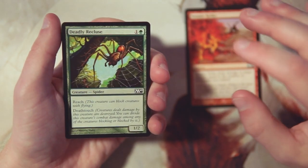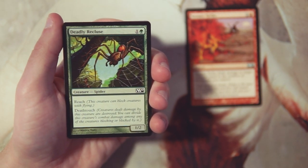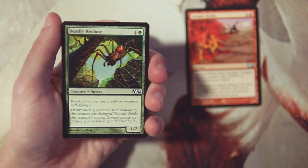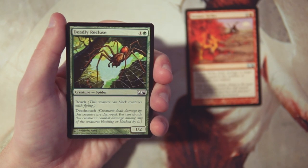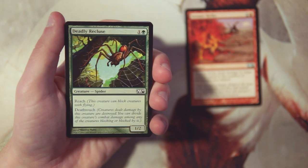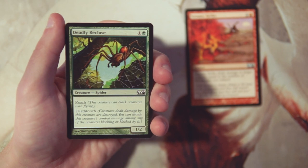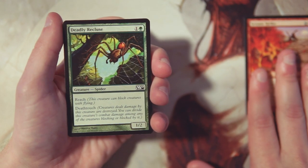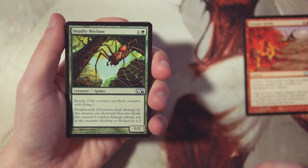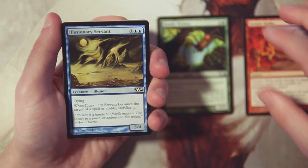Deadly Recluse is a 1/2 for one and a green. It has reach and also has deathtouch. This is a very strong card — being able to throw this out on turn two, even late game, is going to deter any really big powerful creatures from swinging in, because this can block and kill them regardless of how much damage it deals. On top of that it has reach, so it deals with flyers pretty well. I kind of like this better than Seismic Strike because it is a threat on board — so far that's definitely the pick.